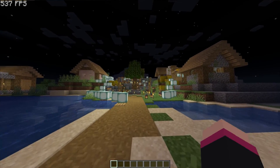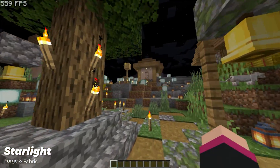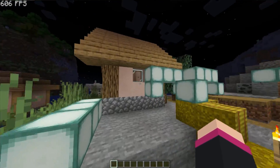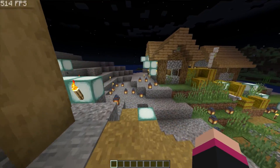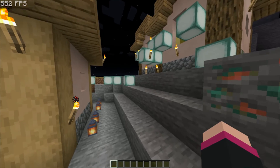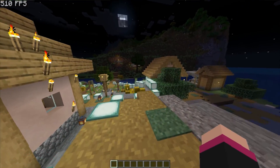Starlight is another mod for anyone playing below Minecraft 1.20. It optimizes the way light is rendered on both client side and server side, making your game run smoother than the average bear. Perfect for anyone with huge builds showing off loads of light, or on servers where there are lots of light sources placed everywhere. If you are playing Minecraft 1.20, they implemented a lot of Starlight into the vanilla game, making it better for lighting and smoother FPS.